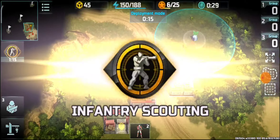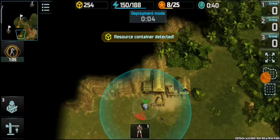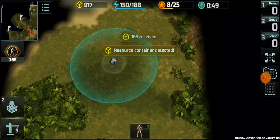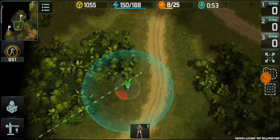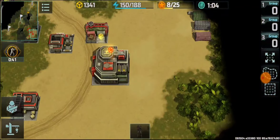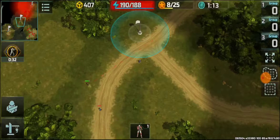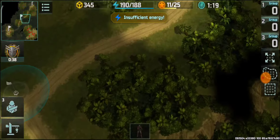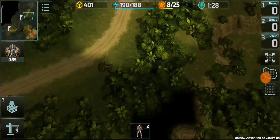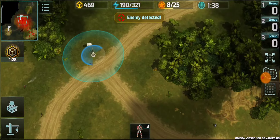Scouting for resource collection — going well so far. Second container, third one, fourth, fifth container, sixth, and seventh. So seven containers found so far, and that's more than half of the containers on the map, so being resourceful is advantageous in terms of resource collection.